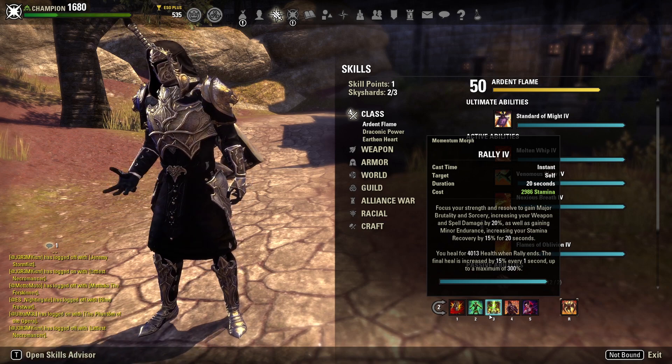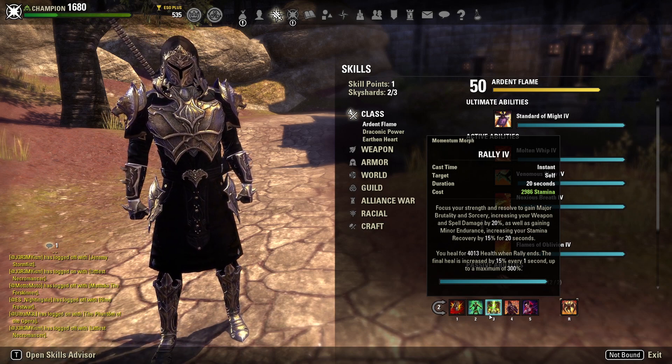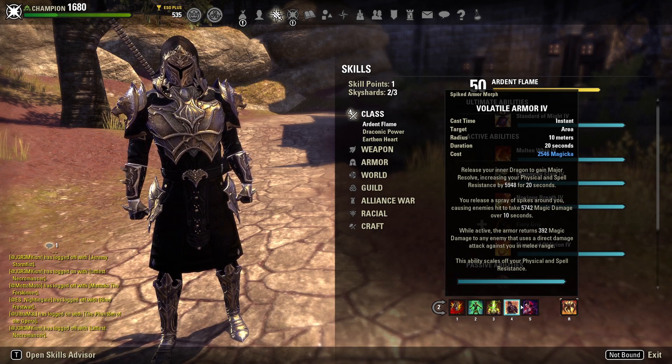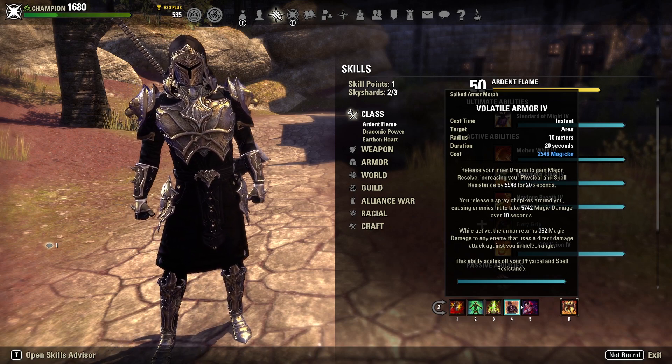We have Rally as a burst heal, Resolving Vigor as our heal over time, and heals coming from Shattering Rocks. Between those three heals plus the extra healing buffs from Daedric Trickery — Mending and Vitality — it personally feels like enough healing. We also run Volatile Armor, which deals Magicka damage over time, reflects damage to enemies that deal direct damage to us, and most importantly gives us Major Resolve — 6,000 armor for 20 seconds. It also gives us Burning Heart from the Draconic Power skill line, giving us a 12% healing increase while a Draconic Power skill is active.